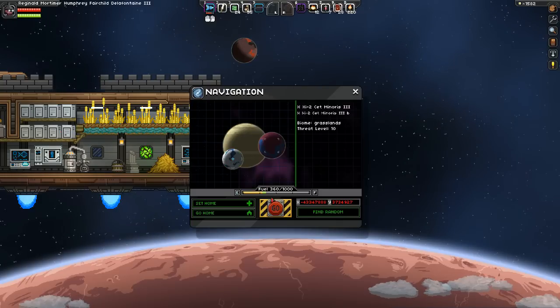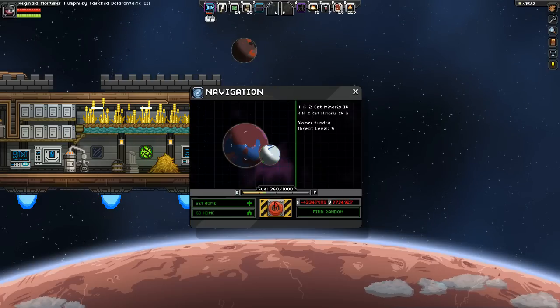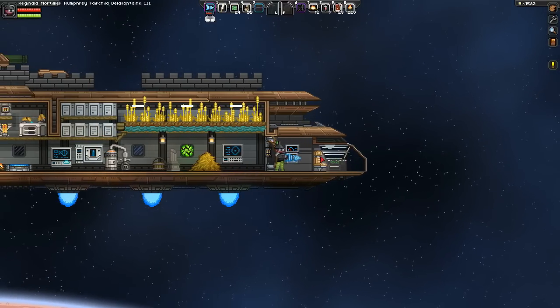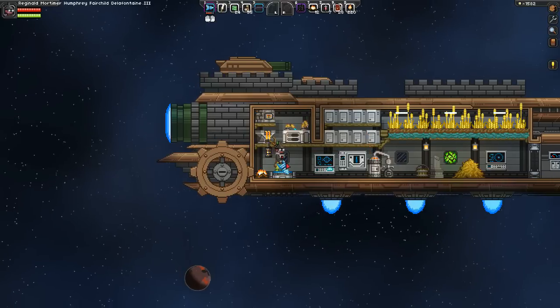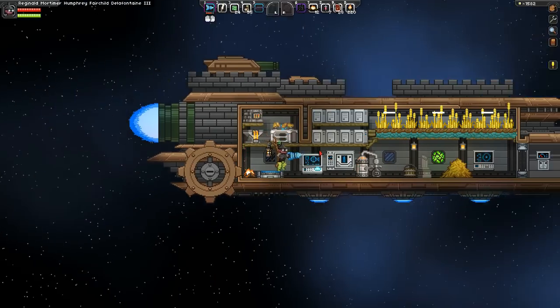Tundra — do I want Tundra? Tundra's going to be cold. I think I saw an Arid level 5 — let's go there. That is not the same one we were just on. We can do a little smelting while we're in mid-flight transit.